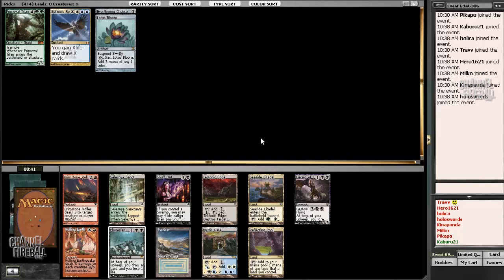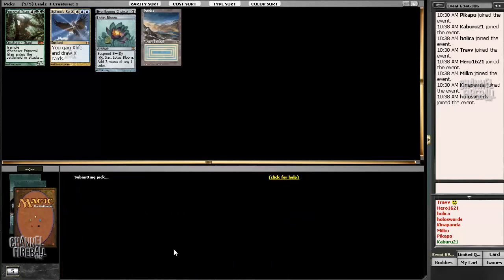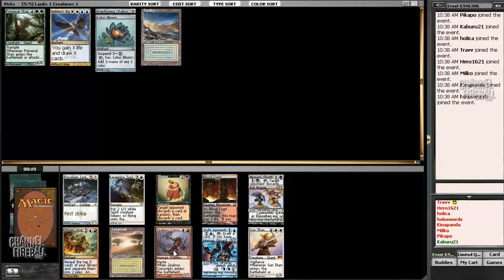There's a Seaside Citadel, which taps for more colors than Tundra, but Tundra comes into play untapped and we can fetch it off of some kind of fetch land, presumably, so let's take that. There are no green-white or blue cards otherwise. It says 10:40 a.m. on screen but it's actually 9:40 — my computer's off up here. I'm going to take the Tundra.